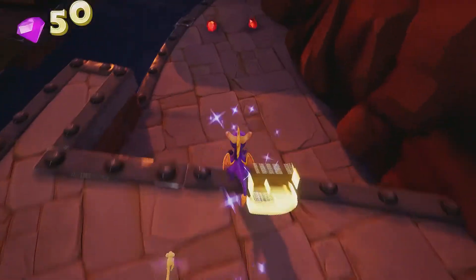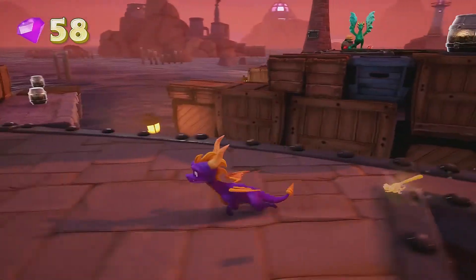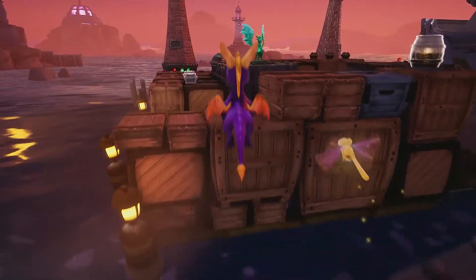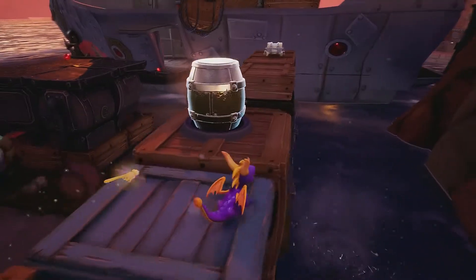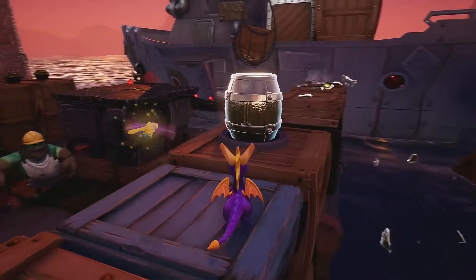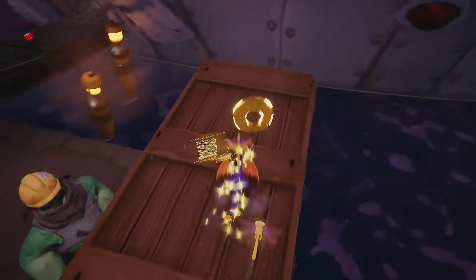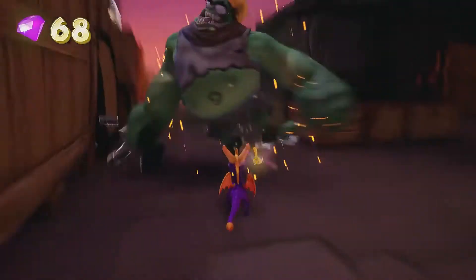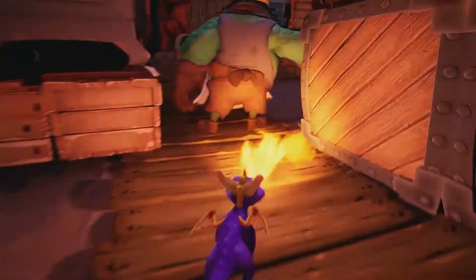We're not going to fly down there, we're just going to fly up here. First there's going to be a reinforced chest over there on the other side, so you want to get that one first. Then you want to throw this thing once or twice at him, and now you can just flame him — much easier to do. And you can just flame this guy behind.